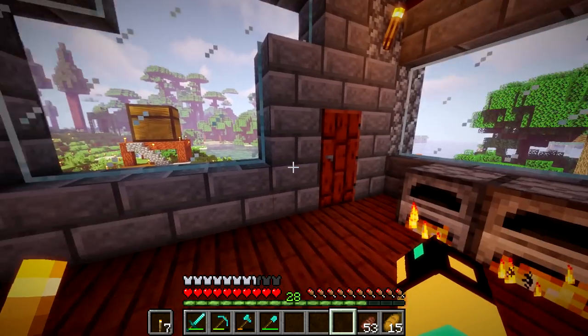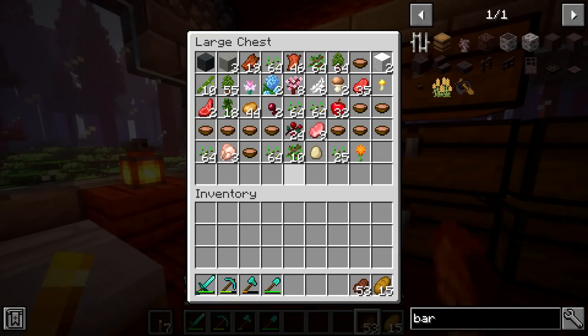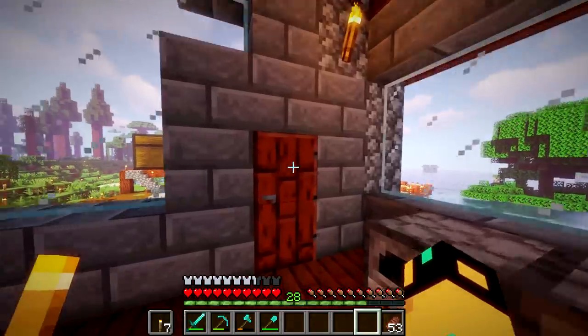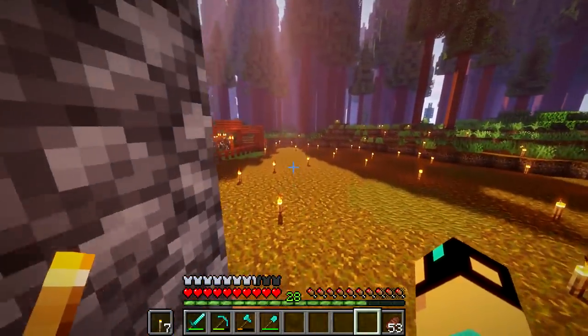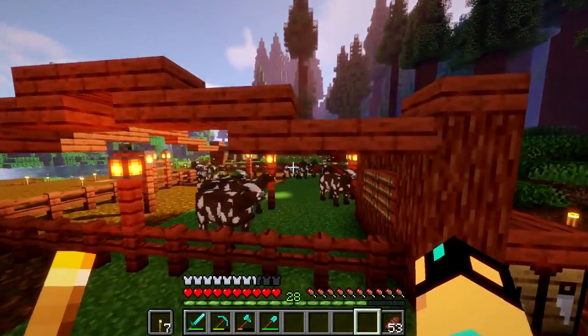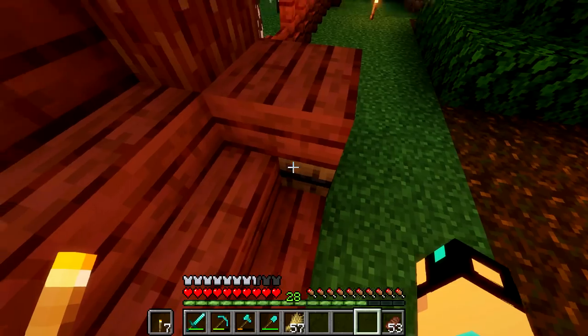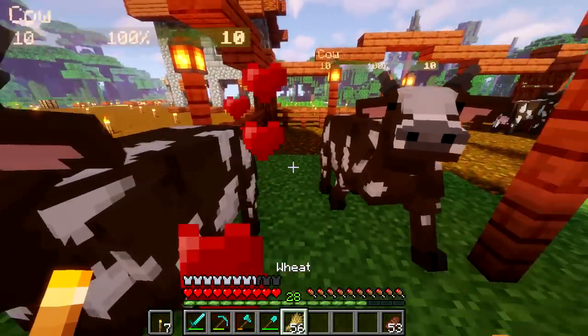We'll put our mining hammers in here. We do have a good bit of food. I really don't need to be carrying around bread when I have steak — much better saturation. Let's go check on our cows and see how they are doing. We constructed a very nice looking pen. I think it looks good at least — better than your default pen that's just as boring as can be.